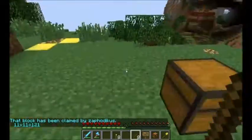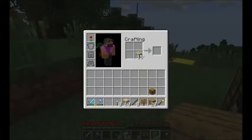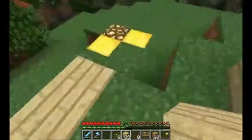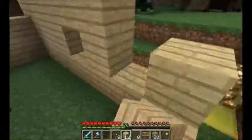The outline of the protected space is highlighted in glowstone. You can build inside the small space safely — only you can see the glowstone outline. And no, you cannot mine the glowstone because it is not real.